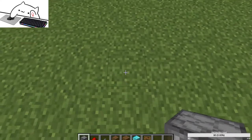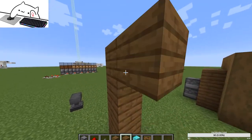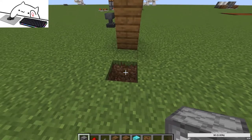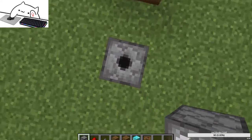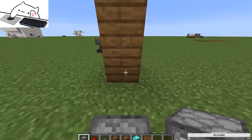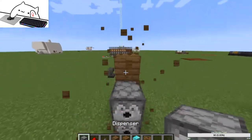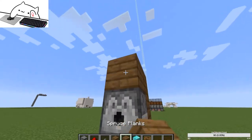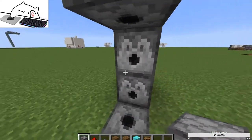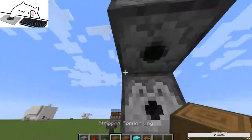What you want to do is go like this, break one block, and make a little stand thing. Once you've done this, place a dispenser in the hole you created — it has to be one block from the pillar. Then go up, making it four blocks high and two blocks out. Once you've placed the dispenser, you can remove the pillar completely.